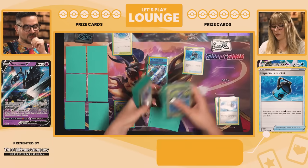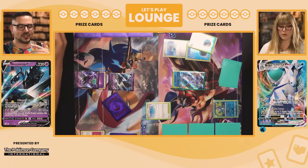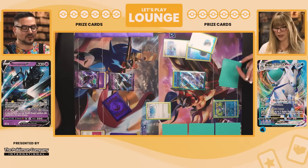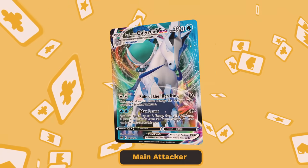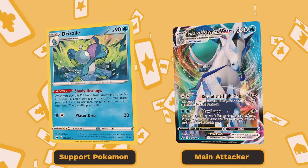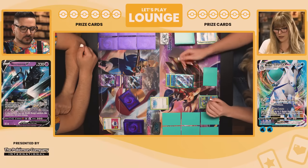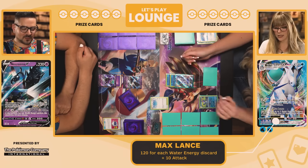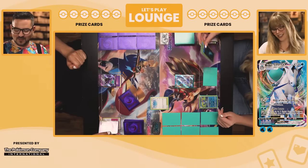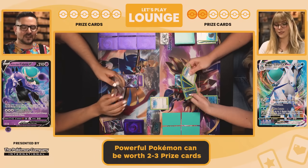I'm going to go with Capacious Bucket, using it to search out two more water energy — this is a very lucky hand. That's the beauty of the deck: with the Inteleon line you can just search out whatever you need. That's a huge difference I see between the two formats — there's a lot more support Pokemon in standard. You have your main attackers, but also a lot of Pokemon that support those attackers with special abilities.